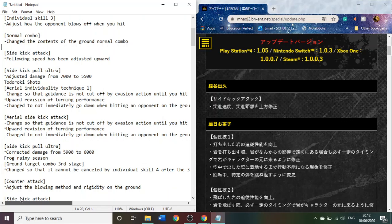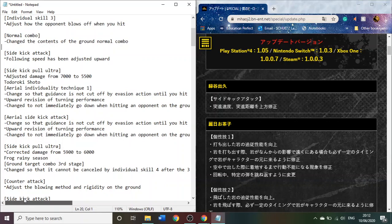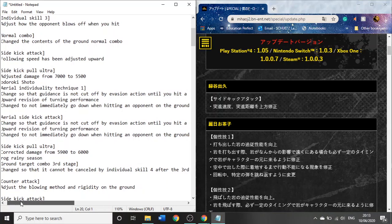Upwards revision of turning performance — I guess it just tracks better now, which is really scary. Change to not immediately go down when hitting the opponent on the ground — you know when sometimes if you jump into the air and do your Quirk 1 fireball, it only does a single hit because they get instantly hit to the floor? I assume this means all the hits will connect now. That's actually a pretty good buff for Todoroki, because that was an annoying thing that limited a lot of the damage.